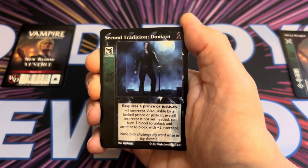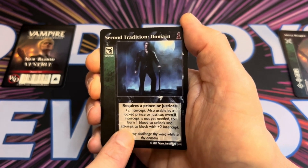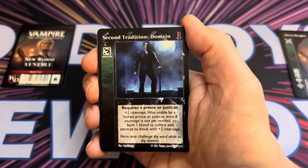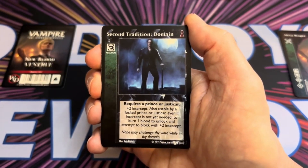Even if intercept is not needed, you can burn one blood to lock and attempt to block with plus two intercept. This is going to really help you stop your opponents and give you that extra level of control.